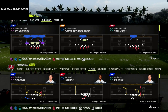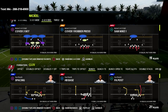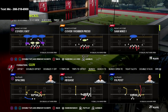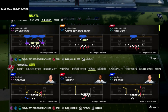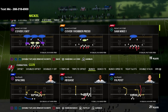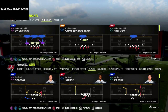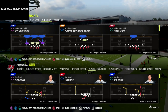Everything that we've known about gun bunch is about to change because I'm about to share with you a new way to run gun bunch. In the past, conventional wisdom would tell you that you always want to run your bunch to the wide side of the field. In the latest patch though, they basically screwed up coverage logic to the short side of the field, so when you run your bunch to the short side you're going to be able to bomb a lot of different coverages.